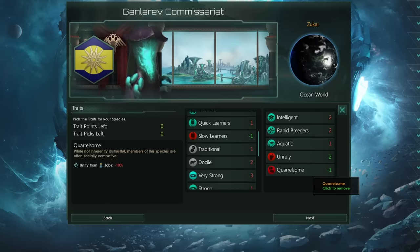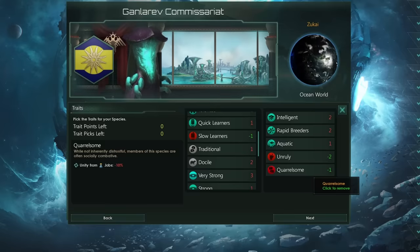Furthermore, because of all the other bonuses you get in the game, this minus 10% is closer to an effective minus 5%.